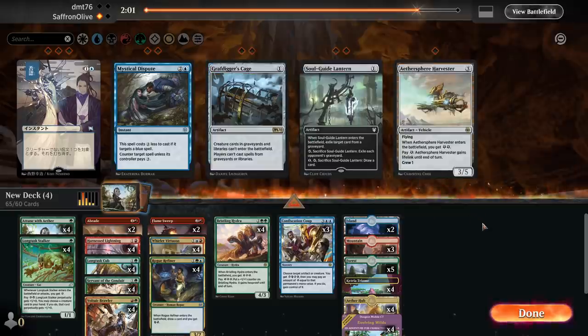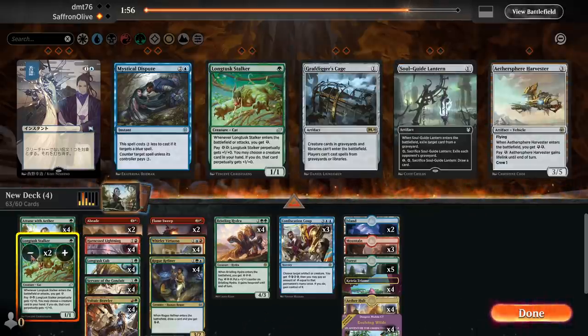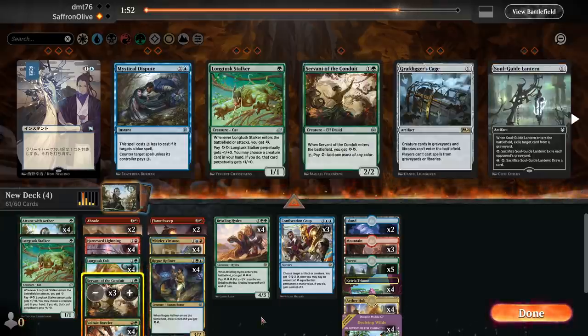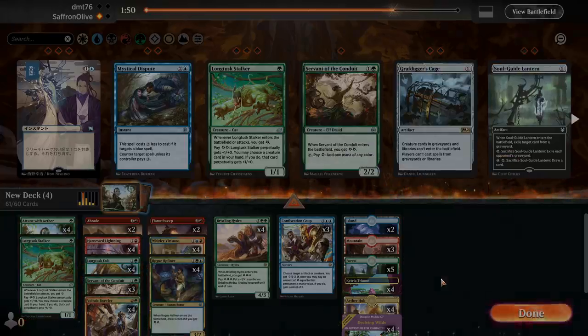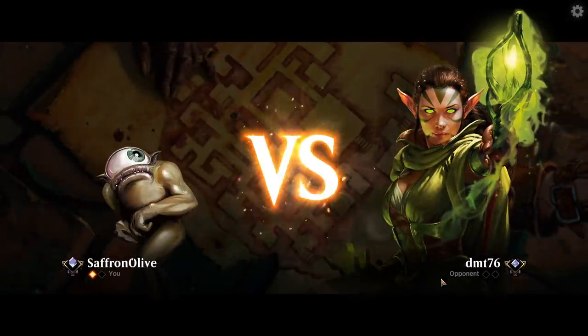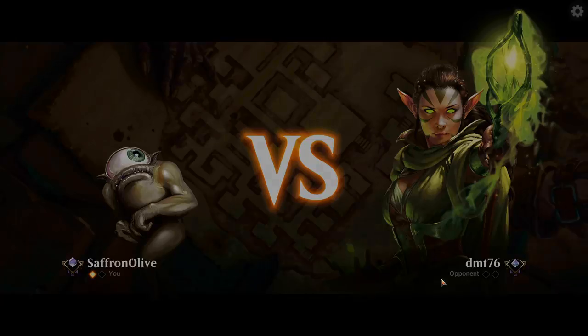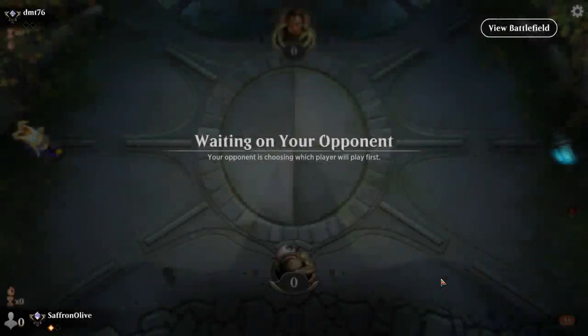Flamesweep in, Confiscation Coup in, going down some Longtusk Stalkers and Servant of the Conduits. Longtusk Stalker is a card to keep in mind — a little bit worse on the draw, much better on the play. Especially against decks with cheap creatures like Soul Wardens that can just block it — if it can't attack and generate energy, it doesn't really do anything.